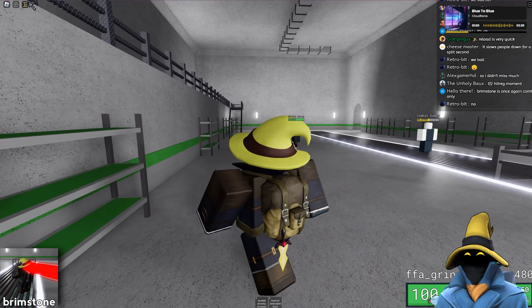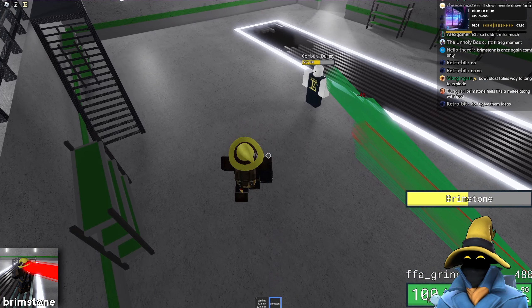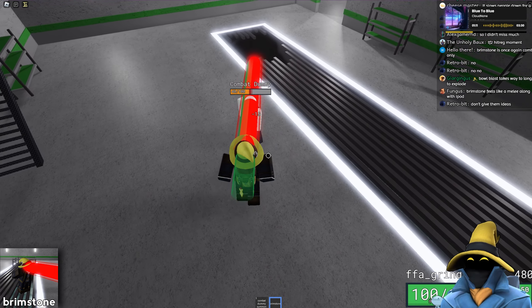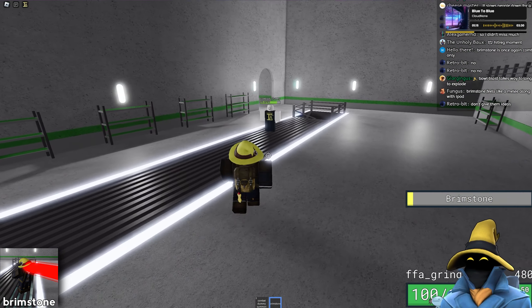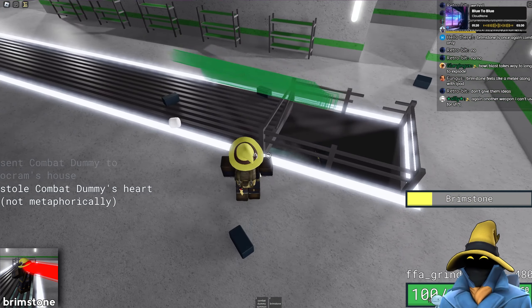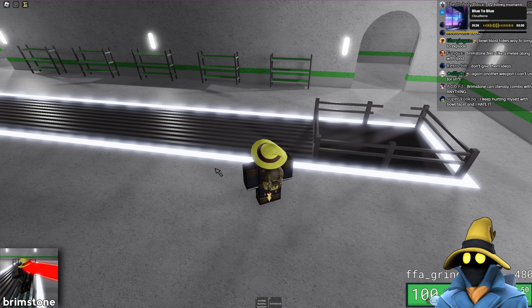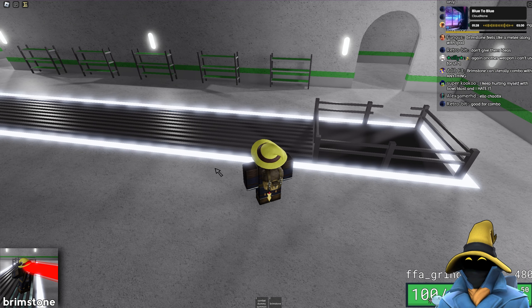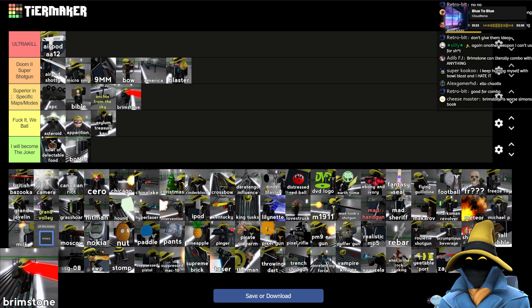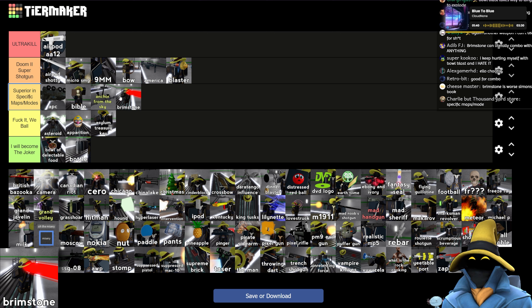Brimstone — this isn't great either. It can push people, but it doesn't do a whole lot of damage. It's better on some maps than others. You can push them in, and it absolutely is a really good combo weapon — yeah, it can combo with pretty much anything. I do think it'll go into superior specific maps and game modes. On most of them it's kind of whatever, but I think here is about right.